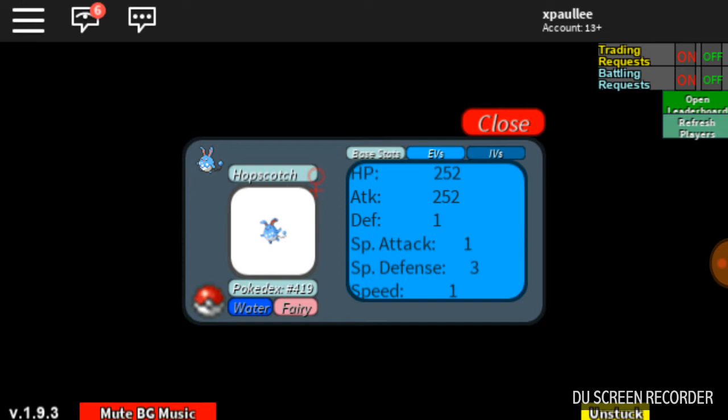Since you can only get 252 EVs in every stat, you have to choose the two best stats that you want on your Pokemon. Azumaru is really slow, so you're not gonna want to EV train in speed. The six remaining EVs after you train 252 in both best stats, you're gonna want to give to something else, cause that might help you a little bit. I think the best stats for Azumaru are 252 in HP, 252 in attack, and 6 in defense.